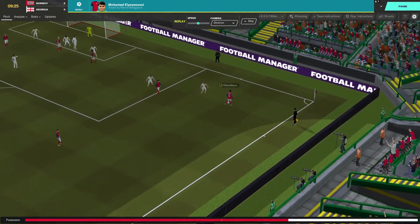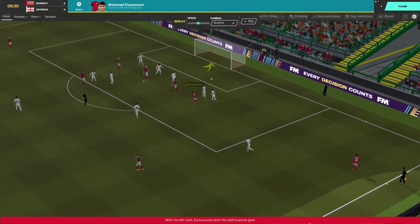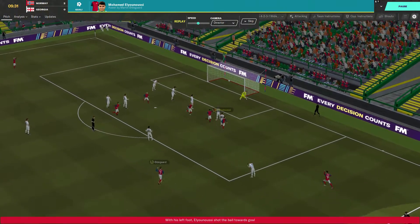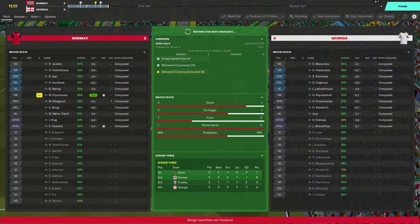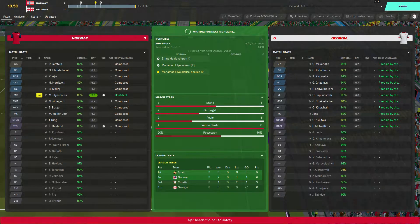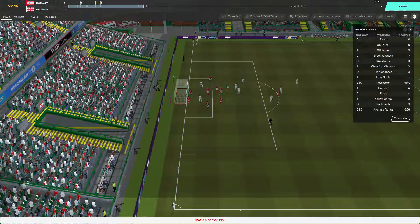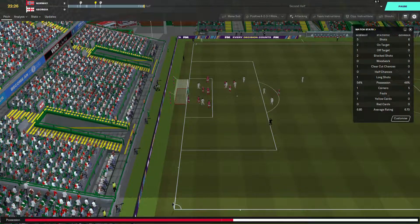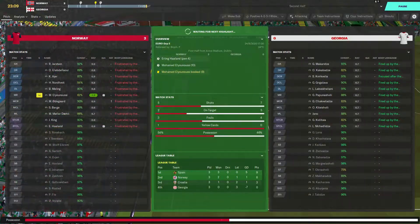Norway are meaning business here. They knew that if Georgia were going to win, it would have to come down to goal difference. They're really going for it — obviously this game and yesterday's were played at the same time, so Norway weren't to know that Croatia were beaten. As goals come in, the table will update. It becomes easier to view these games one by one rather than simultaneously.